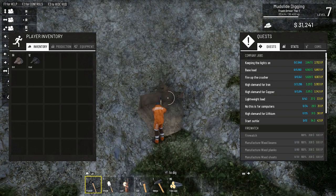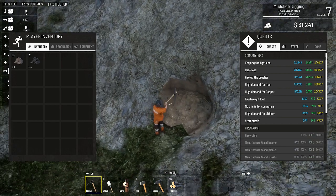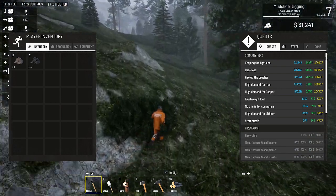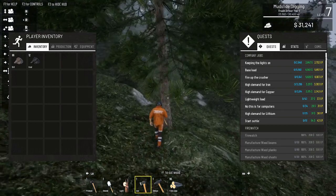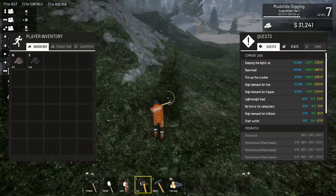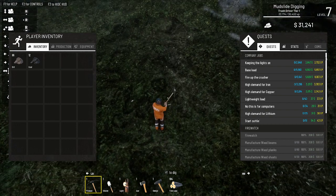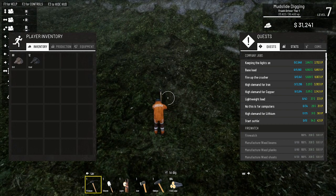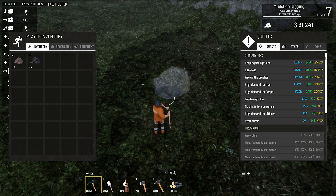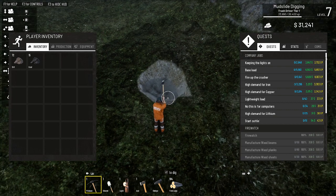Yeah, I'm just digging a hole - I'm not getting anything but dirt. I could dig this way to get into that coal vein over there, but the only reason I did that was to see what I could get at a certain level. I thought maybe I could start digging in and getting certain other things. This is a different area - I'm going to dig down and start seeing what's in this vein. Okay, I'm in the coal again - I'm pretty much digging a coal vein.